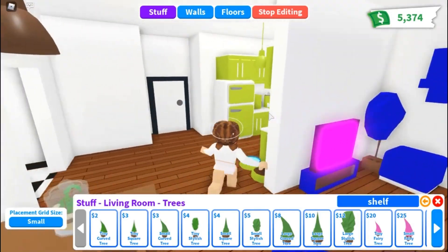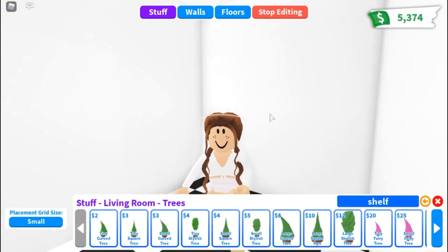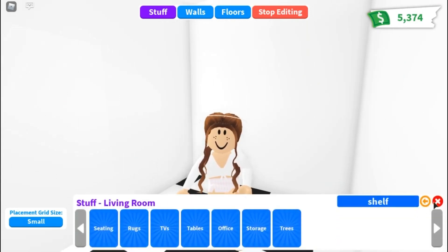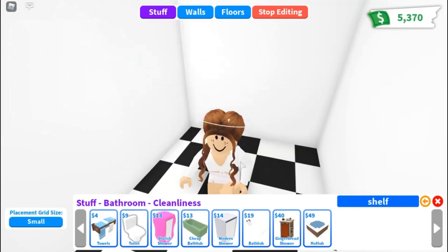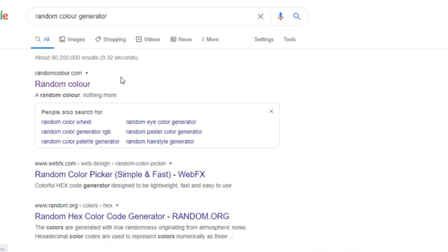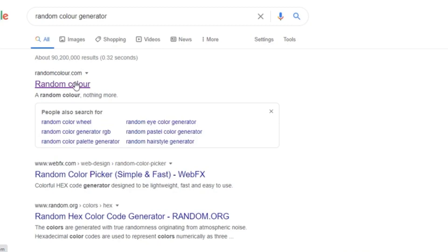Which room should we do next? I think I'll go with the bathroom. Hopefully we can get white because I feel like that's the only color you can really use for bathroom stuff - though we can change the color of the stylish shell. Time to pick the random color for the bathroom... I already did lime green so I'm not doing it again - take two, let's try again. Oh, that's a really nice color! Yes, it's blue again but it's like a dark baby blue - not the same as the lime green.